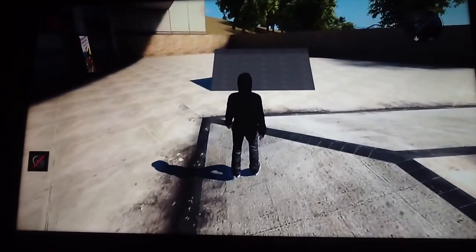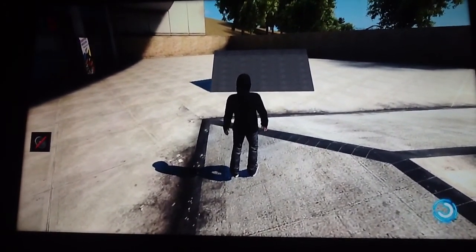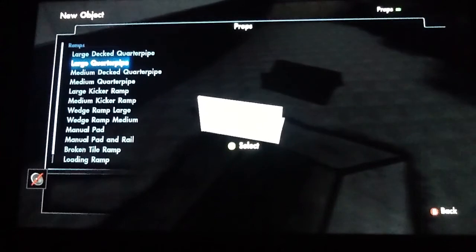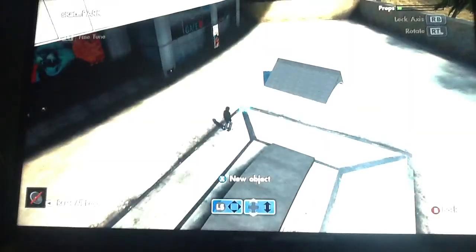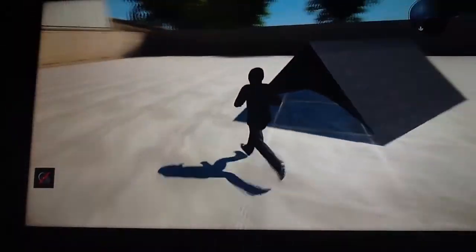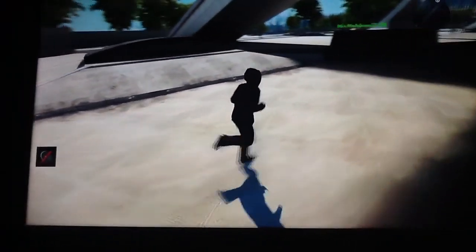Then what you want to do is go ahead and drop an object. Go ahead and insert a new object, and it's got to be the large quarter pipe. Once you do that, just turn that upside down — it should look something like this.